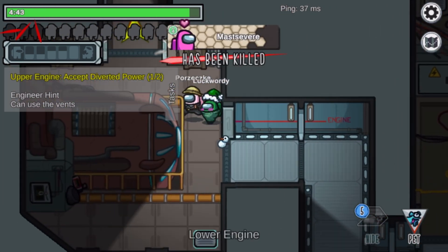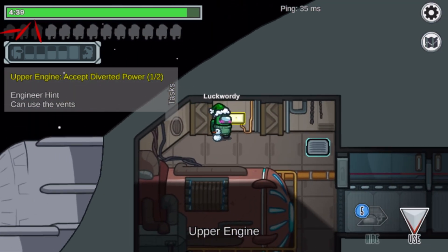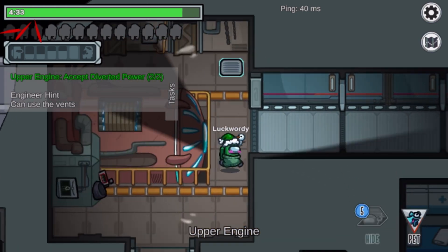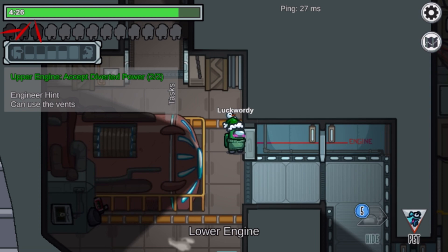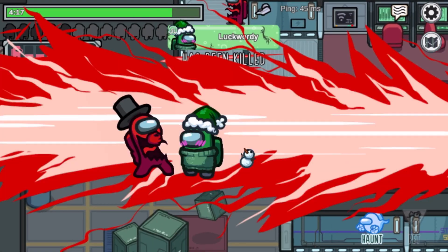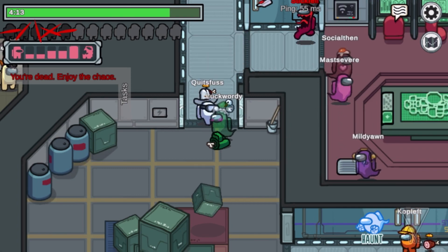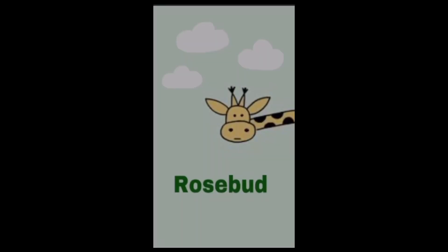I need to go to upper engine and then I'll be done with my tasks. Done! Now I've got nothing else to do — I kind of just want to purposefully find the imposter. I don't want to get killed though, but I just did. Bye guys!